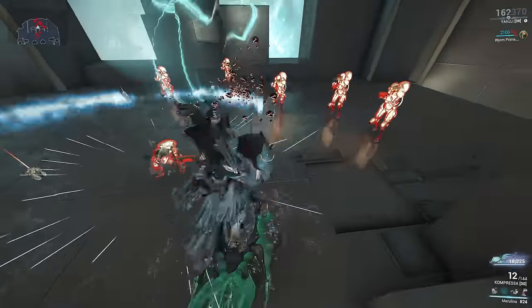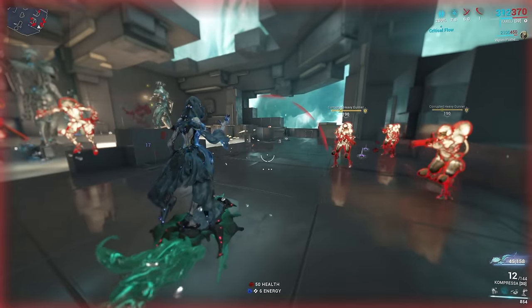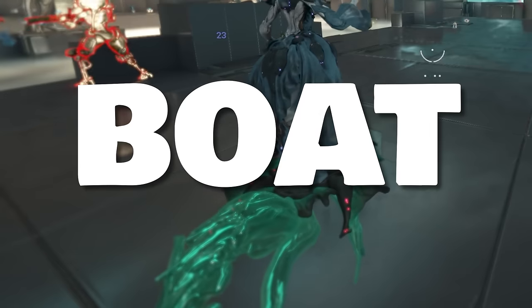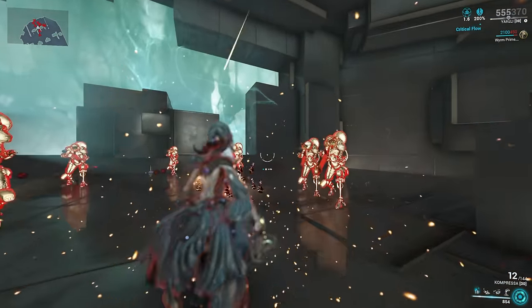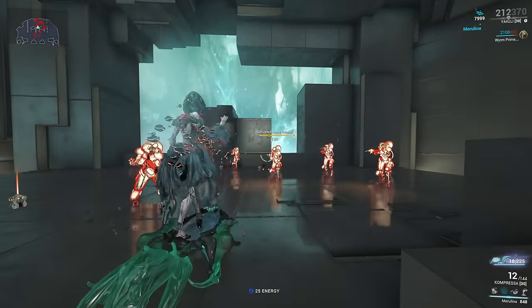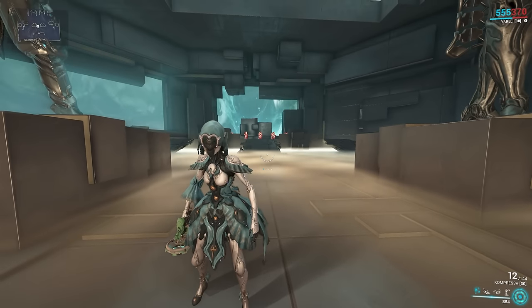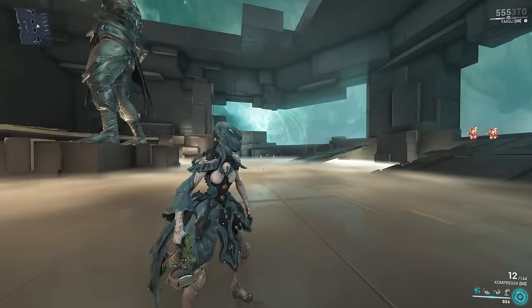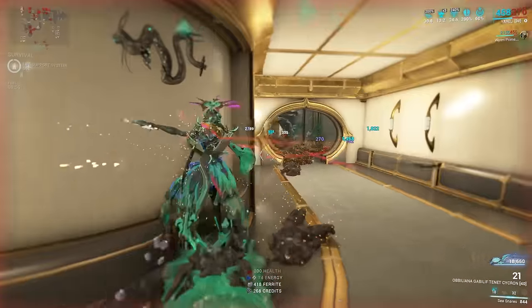When you summon Marilina, you will be invulnerable for four seconds. Within these four seconds, all the incoming damage will be converted and added to Marilina's health — think of it like Rhino's Iron Skin or Nezha's Warding Halo, except it's a boat. If Marilina's health runs out or you simply deactivate Marilina, you will then dismount it and be invulnerable for 1.5 seconds, allowing you to quickly recast Marilina. Four seconds when you hop on, 1.5 seconds when you hop off — that's 5.5 seconds of invulnerability. Add Rolling Guard into the mix and that's an extra 3 seconds. If you're clever with your management on how you cast Marilina, it's going to be pretty hard for you to die with this frame.